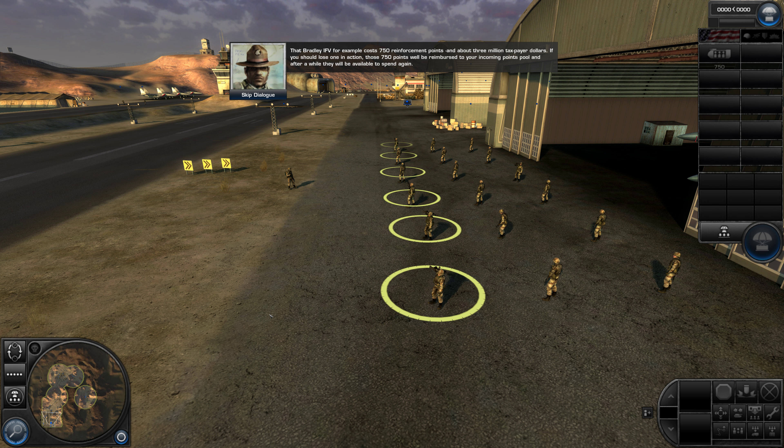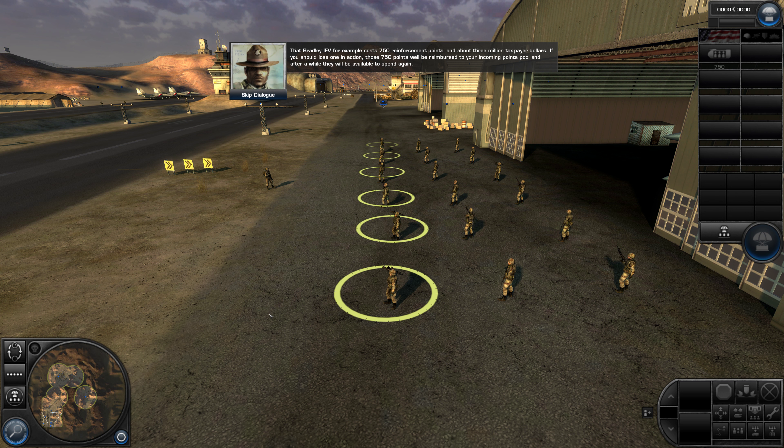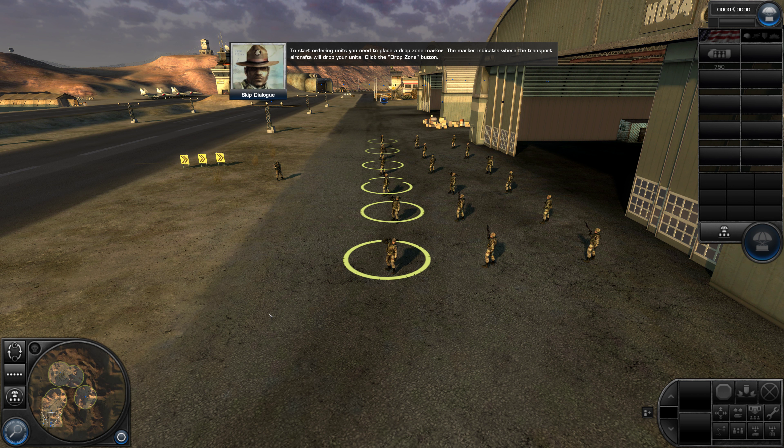If you should lose one in action, those 750 points will be reimbursed to your incoming points pool, and after a while they will be available to spend again. To start ordering units, you need to place a drop zone marker. The marker indicates where the transport aircraft will drop your units. Click the drop zone button.